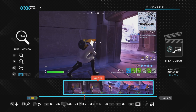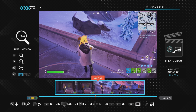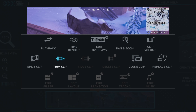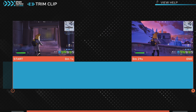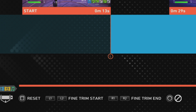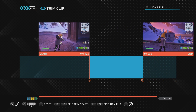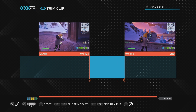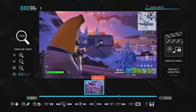If you want to shorten your clip to remove unwanted parts, you have two options: trim clip or split the clip. To trim, push the square button and click on trim clip. Using the left stick you can shorten the beginning of the clip, or use the right stick to shorten the end. For finer adjustments, change it frame by frame using L1, L2, R1, and R2 on the controller. Once you're happy, push cross to confirm the trim. If you're not happy, you can always come back and adjust it again.